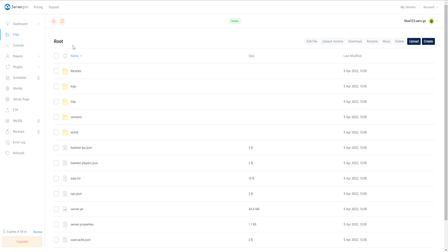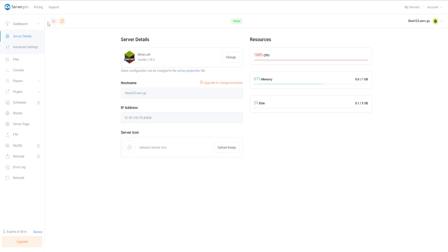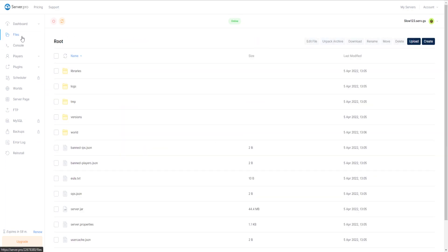Here are the files — you've got a few files in here, and this should change once we boot up our server. It looks like my server has booted up on its own. To load your server, just click the little green button. You can upload your own world by clicking the upload button, but make sure your server is turned off before you upload any worlds, plugins, or anything like that.